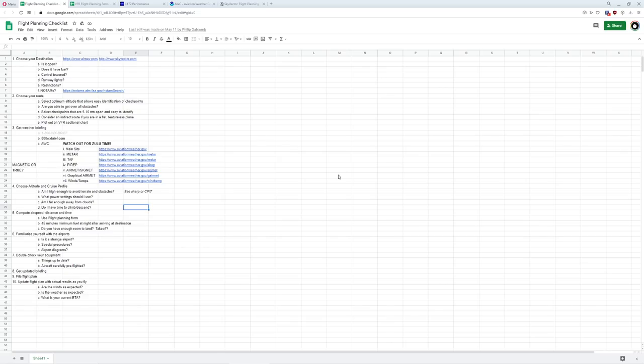Hello everyone. On today's video we're going to be getting started with our dead reckoning tutorial. Dead reckoning is the process of basically measuring distance and time, using different types of waypoints along a route to determine where you are, when you need to hit it, and roughly what the conditions are. This is such a process that I'm going to be breaking this video up into three different pieces so that we can do it safely.